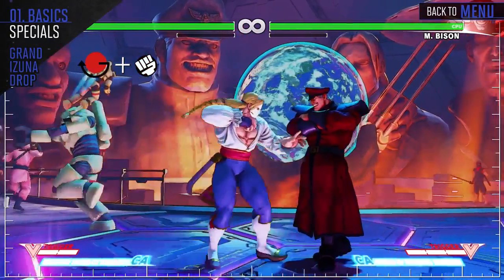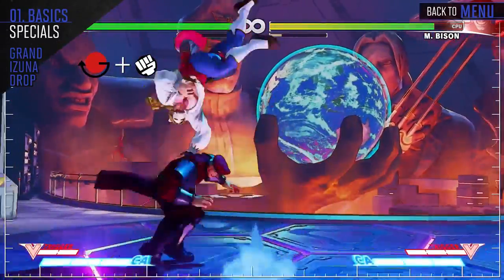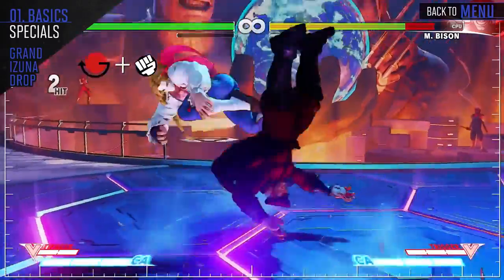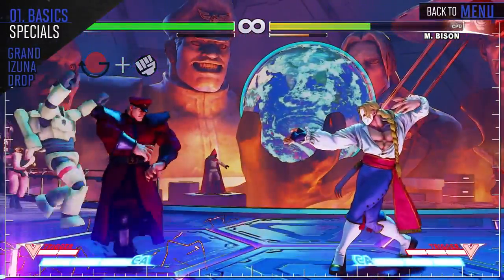When Vega takes off his claw, he gets access to a command grab. The light version reaches the furthest but is the weakest, whereas the heavy version has the shortest range but does the most amount of damage. Use this when you find the opponent blocking too much.